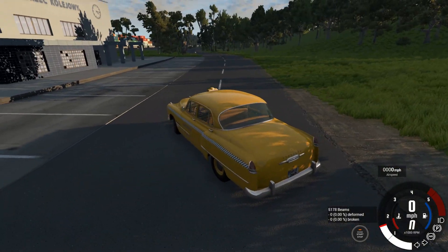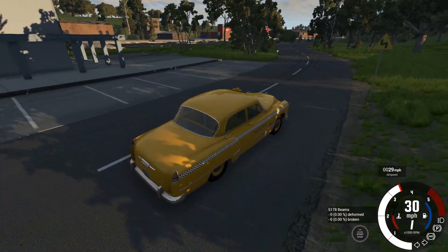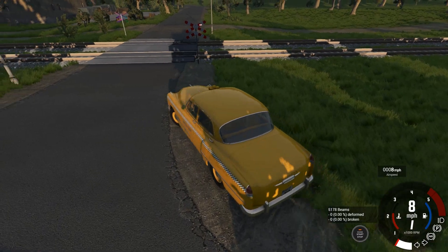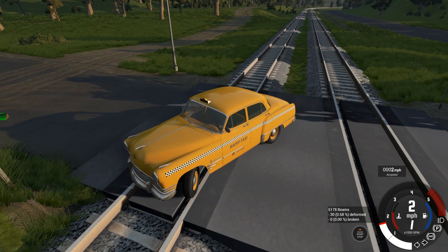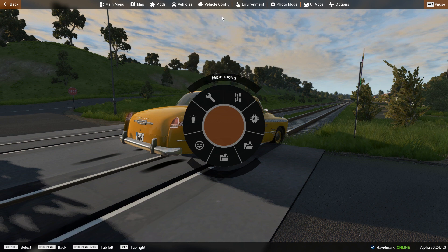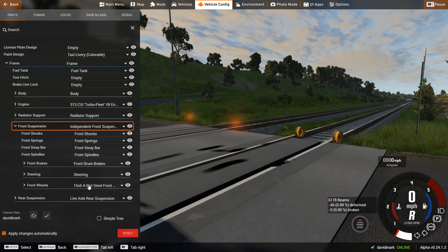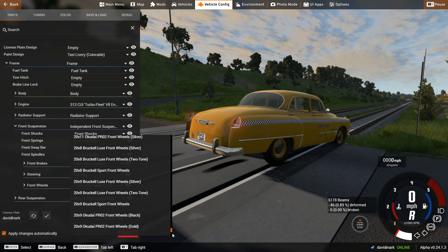In today's episode, we are going to take a taxi — just your regular everyday taxi — and drive it here on the train station map. I'm going to position the vehicle on the tracks, and you can actually use the world editor — I wholeheartedly recommend using the world editor for this. Once you get it positioned, you want to jump in and change the front suspension front wheels. You want to do the Bligio train wheel pack.